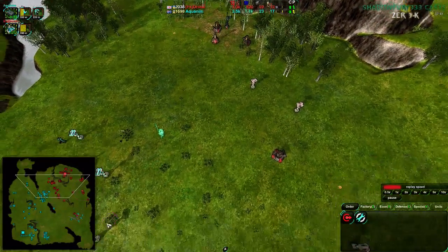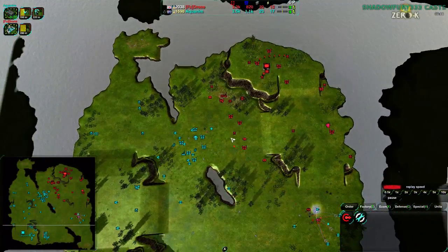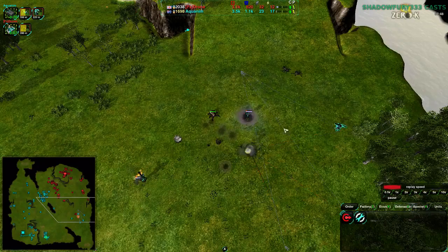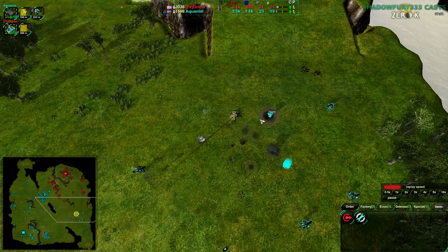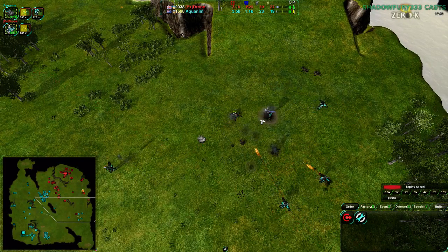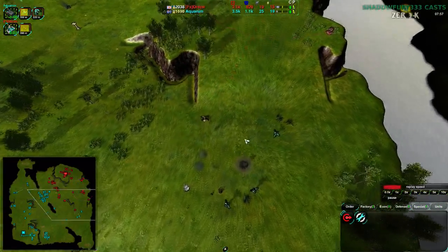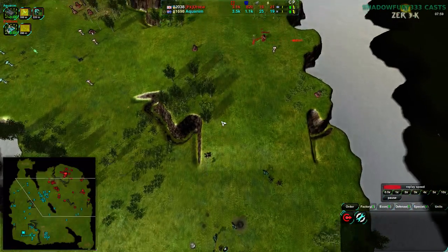A Scythe coming in just to scout out — just the one Scythe. A Venom is going down trying to take out this glaive. Drone is paying some attention, getting that Venom out of there. But ultimately they did lose one Venom; the second Venom was able to get out. At the same time, Hammers are coming in.